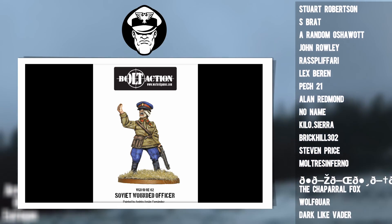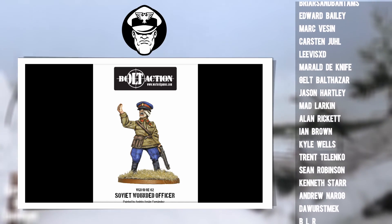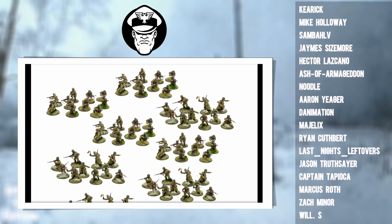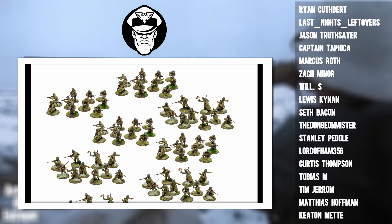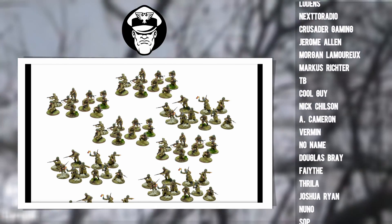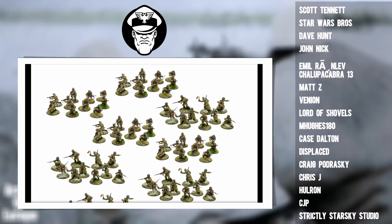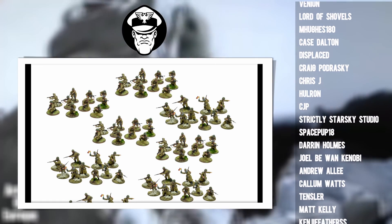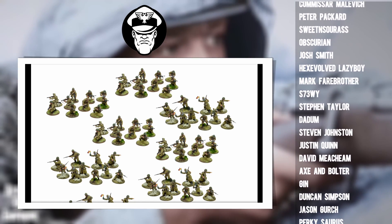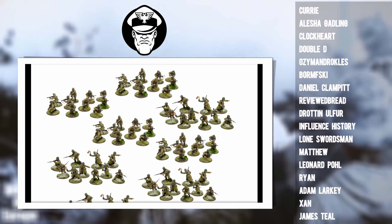Now let's get to the main show — because we need to talk about the meat of the army: the poor bloody Soviet conscripts. This list is going to be built on a solid foundation of rifle squads. Each one of these rifle squads is going to be maxed out with 12 men, meaning they are full strength, which helps make them more reliable. If you're full strength, you get to reroll an order test if you fail it — meaning you can do that without having to get blammed by the Commissar.